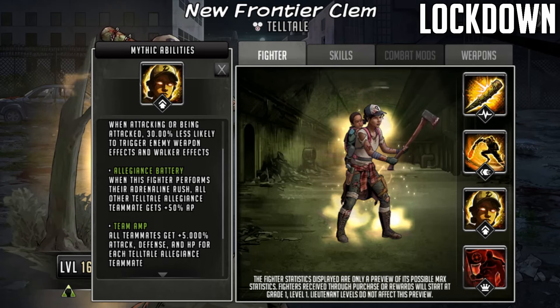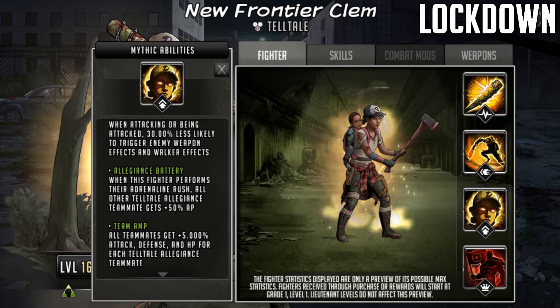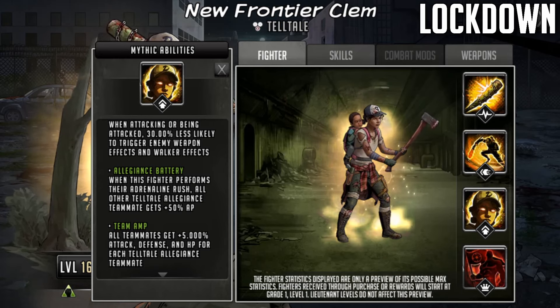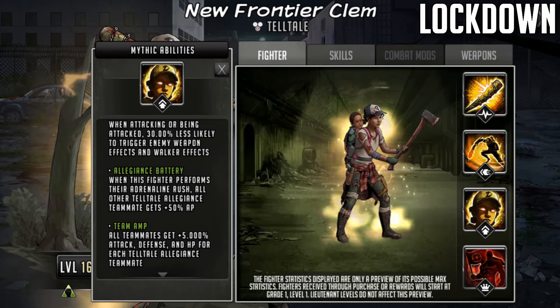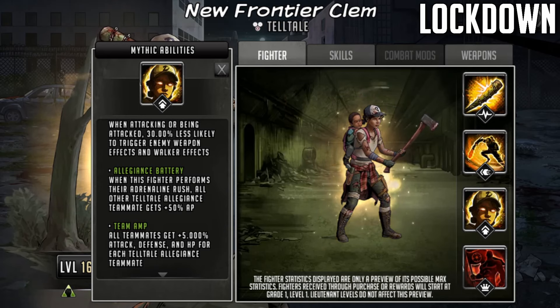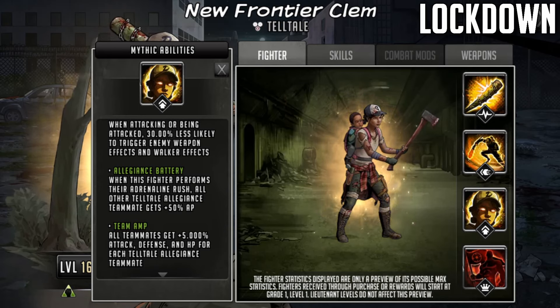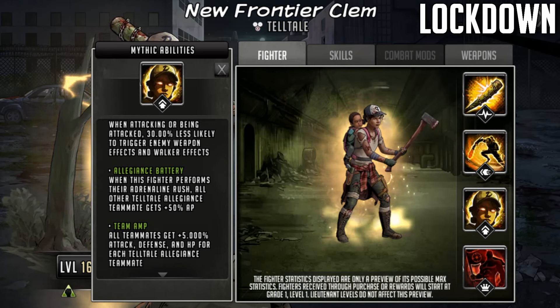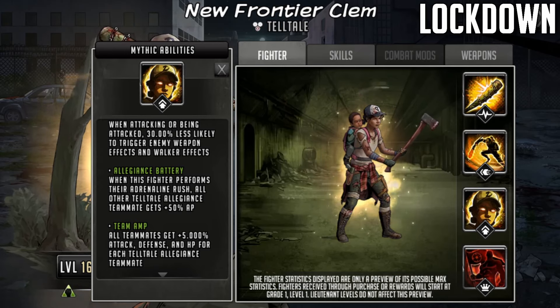The next one is called Team Amp. All teammates get 5% attack, defense and HP for each Telltale Allegiance teammate. Clementine would be one of those Telltale Allegiance teammates, but then obviously every other Telltale teammate you're going to have in the team would give that buff as well. Plus they should multiply with each other as well as being additional. Plus they should add to the one from William Carver. This is why she had 300k attack - I figured that was Carver but it's actually Clementine's buff as well.